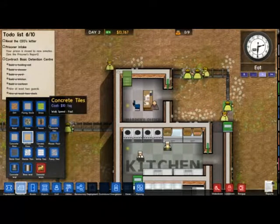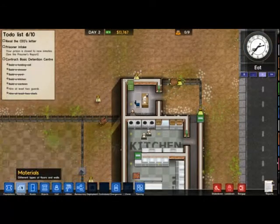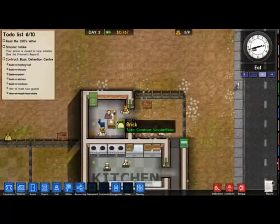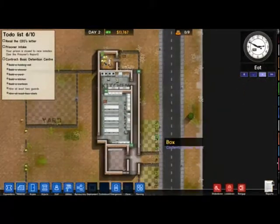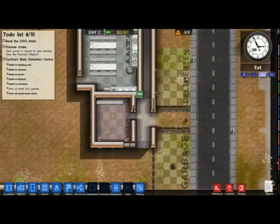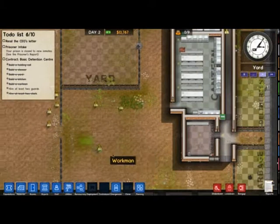Let's pick some flooring for the warden's office — give it wooden floor. Yeah, it's 50 quid a square but it's a small space and he's the warden. I'm surprised how long and how much money it takes to research cleaners, because my prison gets so freaking dirty before I get cleaners — it's ridiculous. That's looking nice — that's pretty much done.